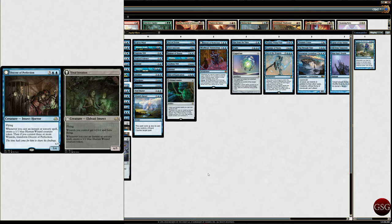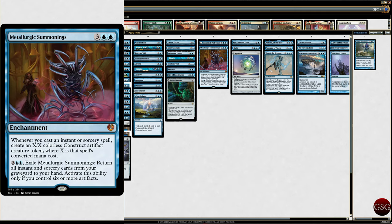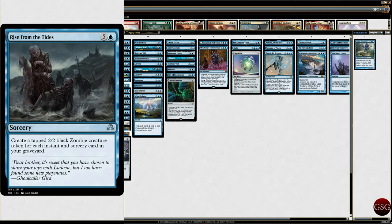Metallurgic Summonings from Kaladesh — that thing always looks like a spider to me. Whenever you cast an instant or sorcery spell, create an X/X colorless construct token where X is the spell's converted mana cost. And you can exile it to return all instant or sorcery cards from your graveyard to your hand. Rise from the Tides — make some zombies.